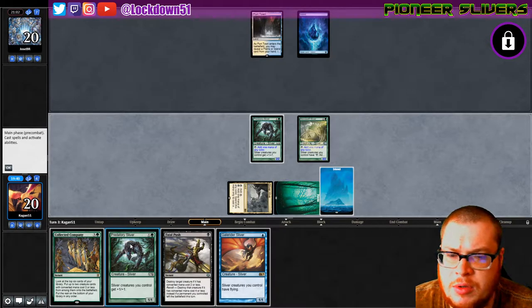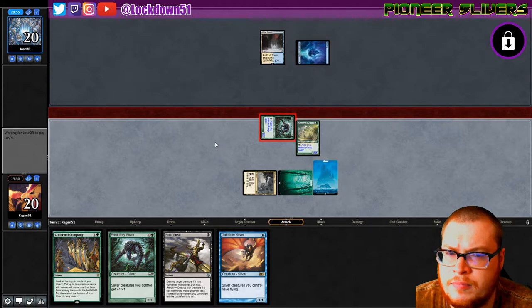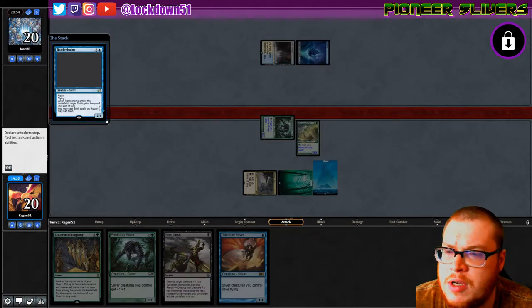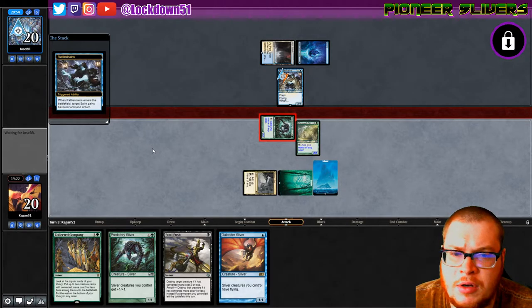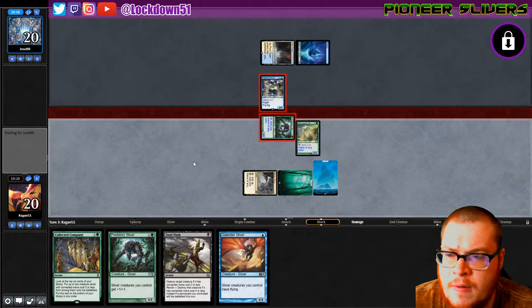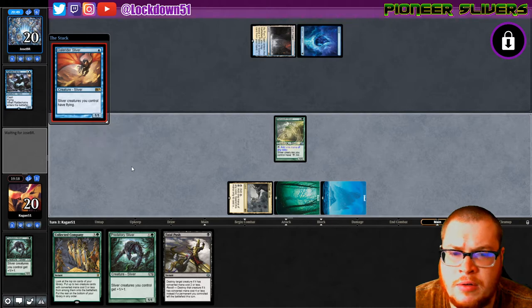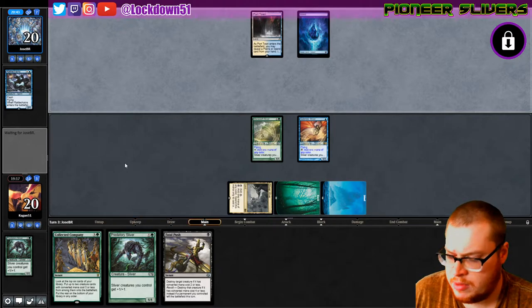Do I want to drop just another Predatory? Let's go to combat and see if they do anything mid-combat. Rattlechains - hexproof, flash, flying. Looks like they're going to trade with our Predatory. That's not the worst thing since we have an extra one. Then we can play Gale Rider, get our flying set up, and pass back to them.